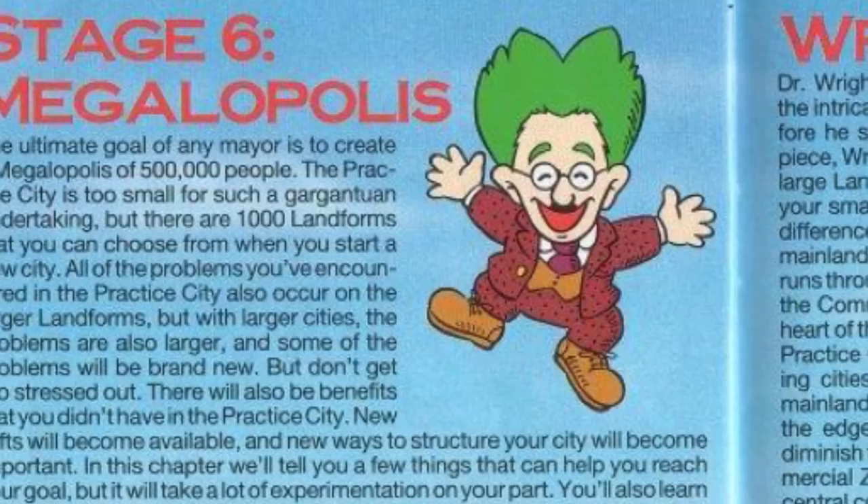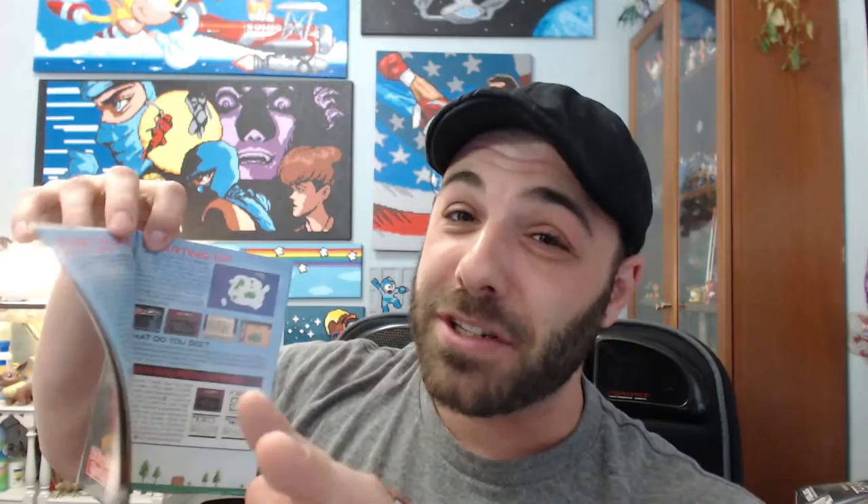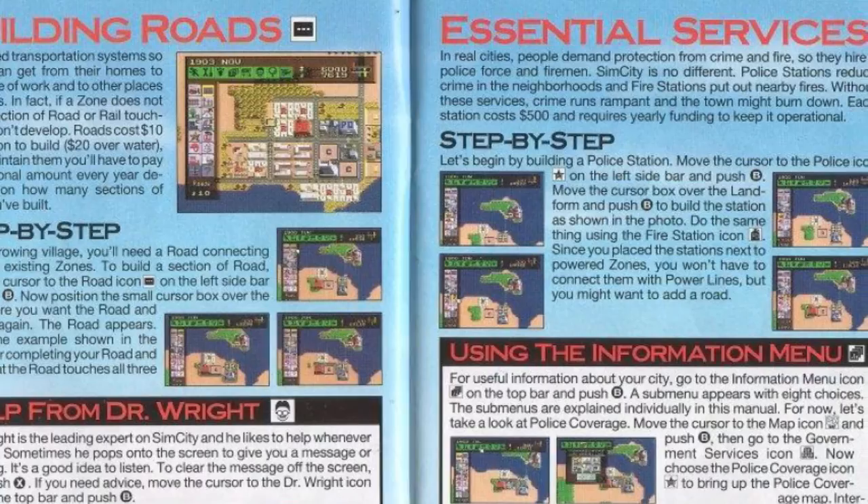You've got little Dr. Wright, who acts as the mascot throughout the game and walks you through. Everything is written as if it's directly talking to you, the player, explaining everything and making it friendly, saying: 'Hey, this is a really big game, but we're going to do it in small steps so you can take everything in and grow at the game and have fun with it.' So it starts with step-by-steps — how to put down residential, commercial, industrial zones, placing power, roads — all the basic necessities you'll need to start building your city.